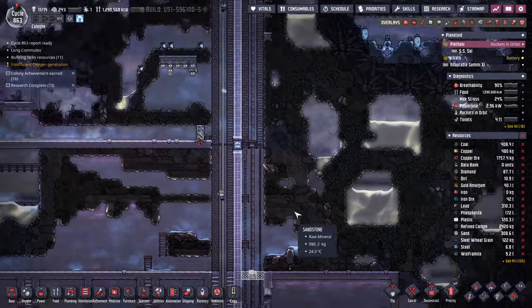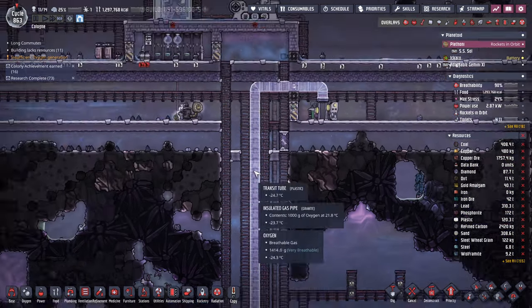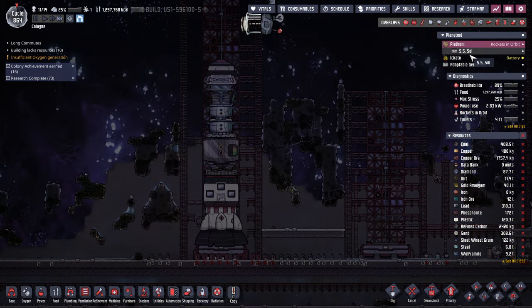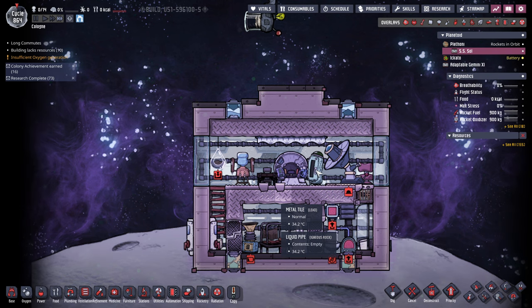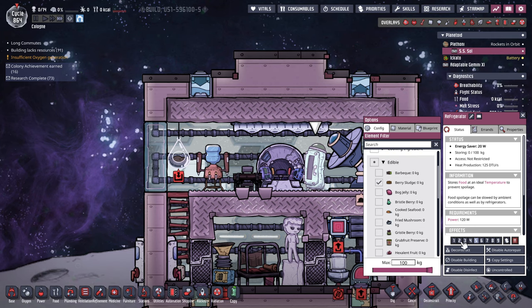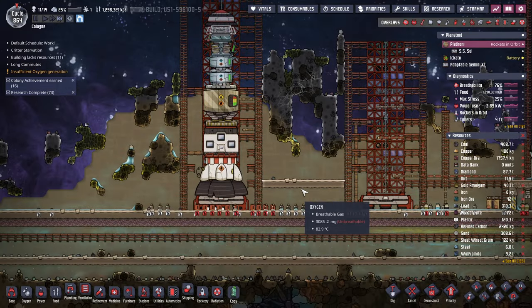I'm going to take some dirt because dirt is getting scarily low. How goes the second solar panel build? Excellent. How goes the inside? Very good. You need berry sludge - it's probably in BBB. And you're priority nine, so all the berry sludge goes in there.